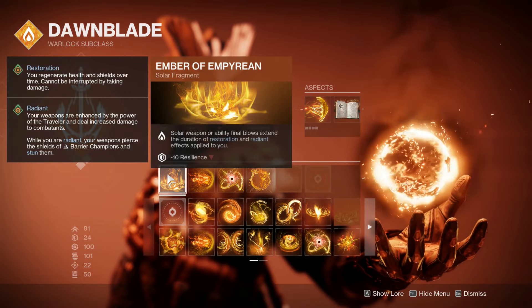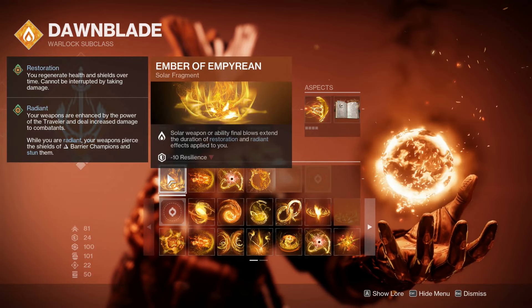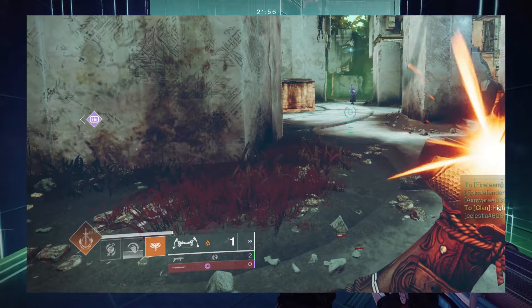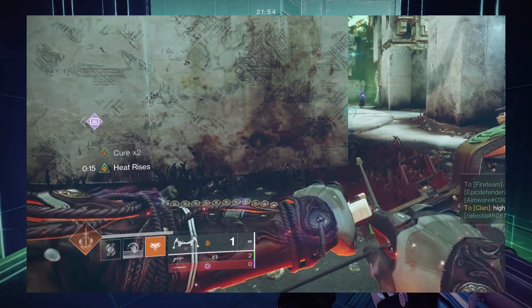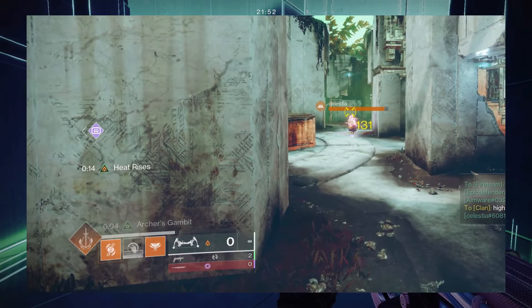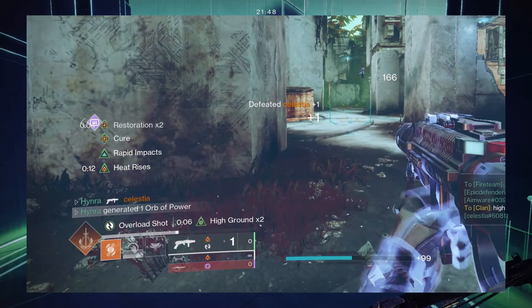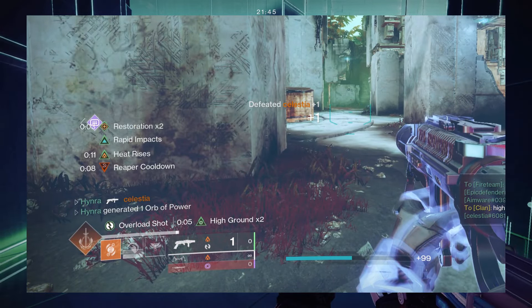The idea behind proccing Permeability is that you can also extend the duration of Restoration times two with Ember of Empyrean, since I swapped my grenade launcher into a solar weapon. But as you can see from this clip, it doesn't actually extend the duration of my Restoration. Initially I was very confused about why this doesn't work, but I quickly realized that it's a projectile weapon.